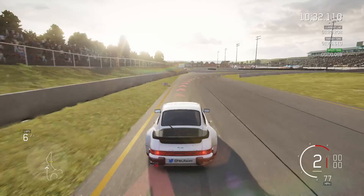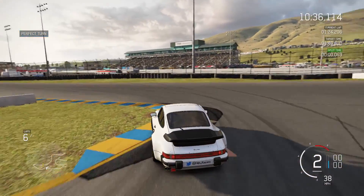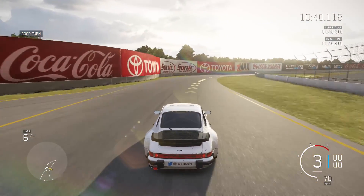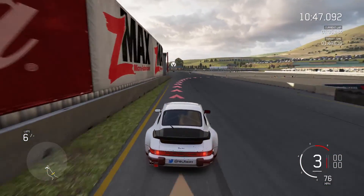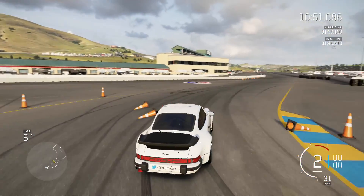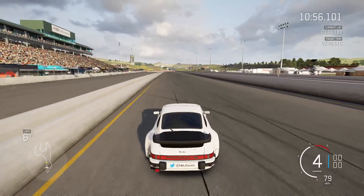Now for this chicane — brake hard and try your absolute best to hit the first apex, as this will set you up nicely for a good exit which is critical for the run down to the final corner. Also resist the temptation to cut it altogether, as that's just what noobs online do. You don't get much of a brake before the final hairpin, so brake hard and again try to hit the inside apex as you'll be able to get on the throttle earlier. Be aware that the car is often really slidey out of here.